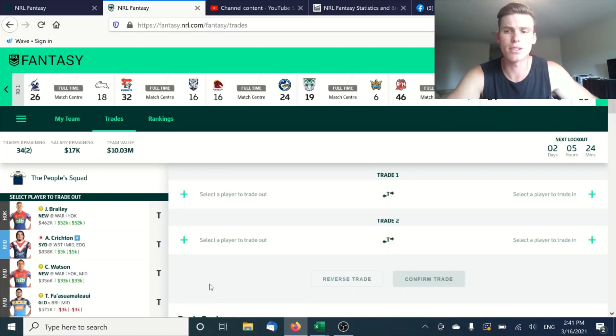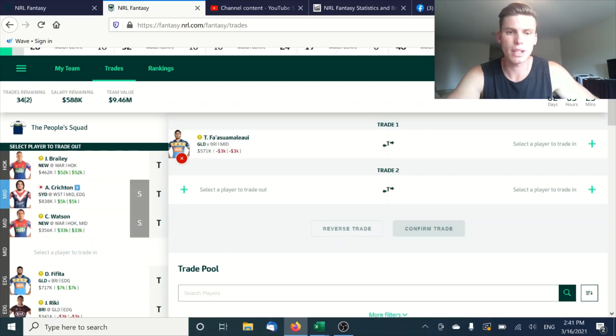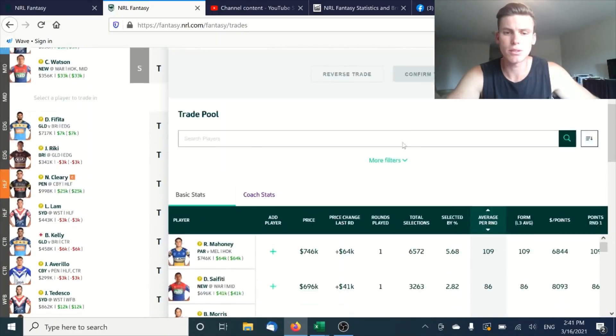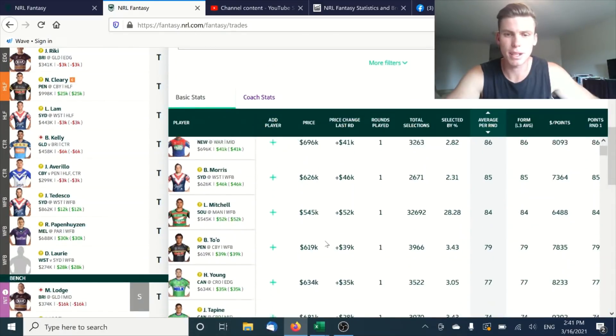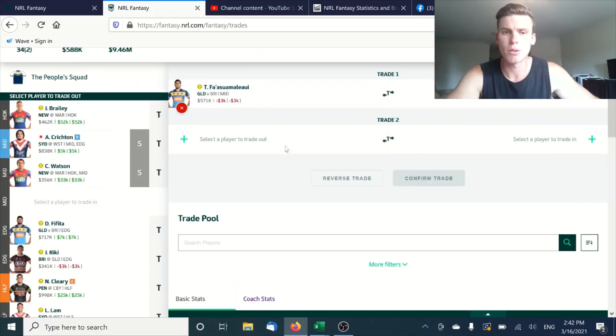The first and easiest thing to do is jump into your trade section up here on your screen if you're playing along at home and select someone to trade out, like Tino. Hit the T button and you can go in and select anyone from the mid position. When it loads and the trade pulls down, you've got your players here. So you can pick anyone from this selection and pop them into your squad. If you're going Tino straight to someone, you're going to need to select a mid.